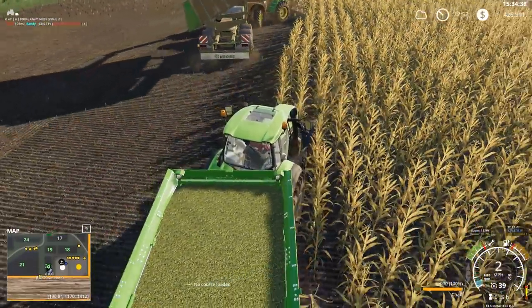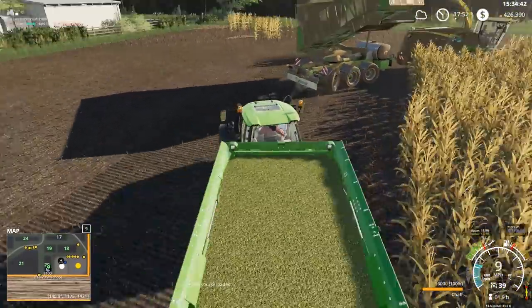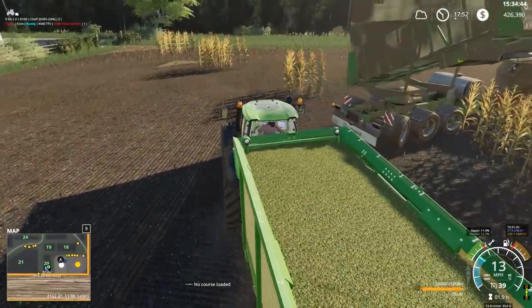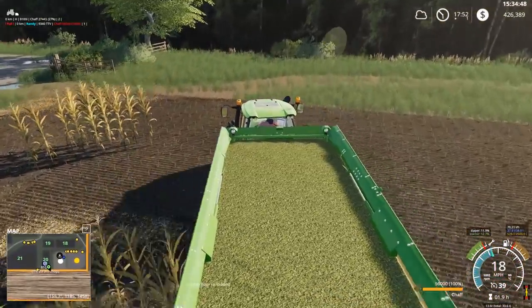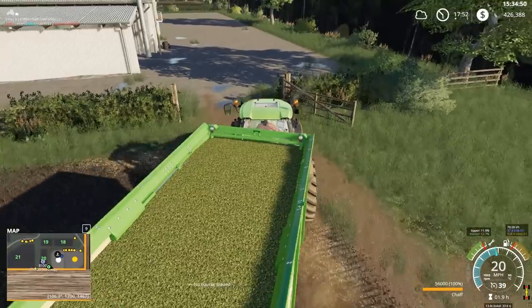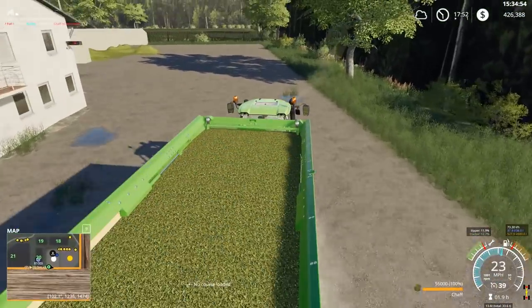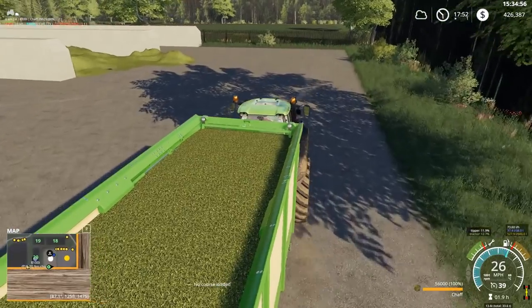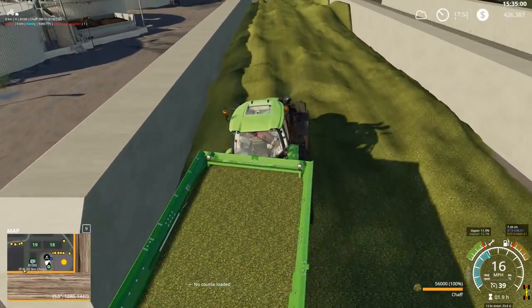With these smaller fields, you could set up a Course Play course to run beside the chopper, but these small fields — that seems a bit sketchy. So with the Krone Cargo, just having the chopper tow its own storage, its own tipper, seems to be working pretty good.